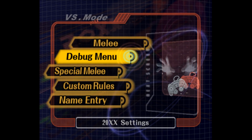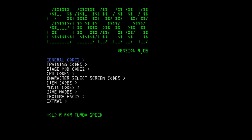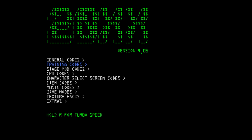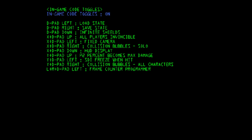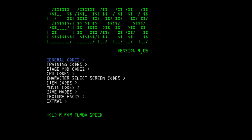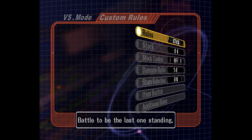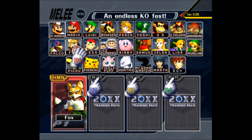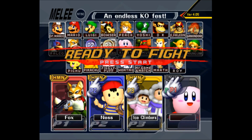Now comes time to practice. Start 20XX and go to the debug menu. Under general codes, select versus melee player flags and make sure spoof controller is set to on for P2, P3, and P4. Now under training codes, make sure in-game code toggles is set to on. Next, go to frame counter and set it to on. Back out and go to versus mode. Change the mode to time and set the time to infinite. In free for all mode, turn on players 2, 3, and 4. Start the game and go to the stage of your choice.